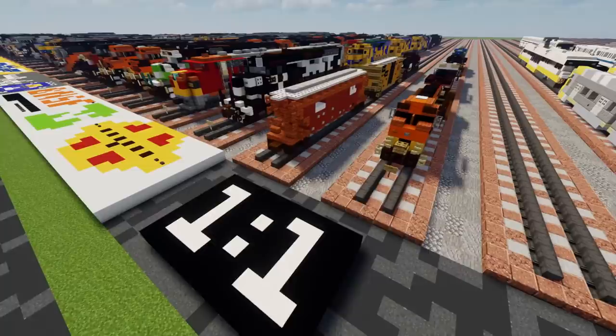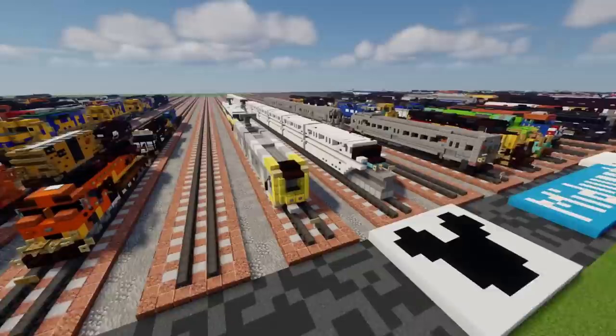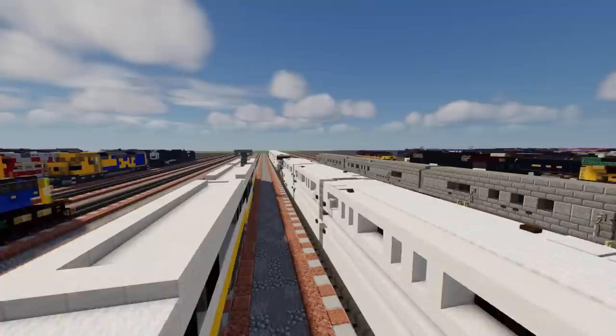Now we're going to the 1:1 scale trains. Here we have a BNSF C44-9, then a Norfolk Southern ES44DC, then a CSX SD40-2. Now we have some light rail — here we have the LA Metro P3010, followed by the Dallas DART. Now we're moving to Disney World — here we have the Disney Mark VI monorail, and behind that the Mark IV monorail.